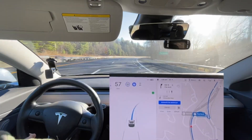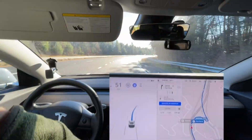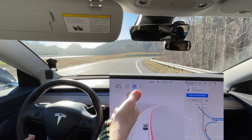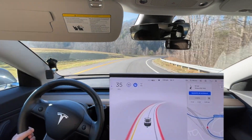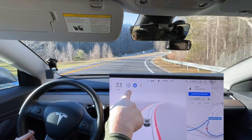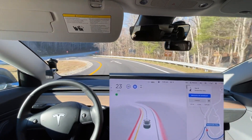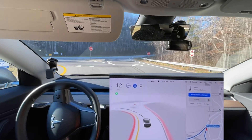It needs to slow down more for this exit. It's already slowing before the exit - but then it speeds back up and slows back down again. Between 35 and 40, it doesn't know what to do. Down to Greenville Highway - wow, I've never seen that before, but fortunately it didn't cause any issues.